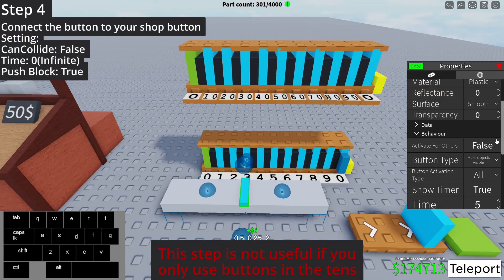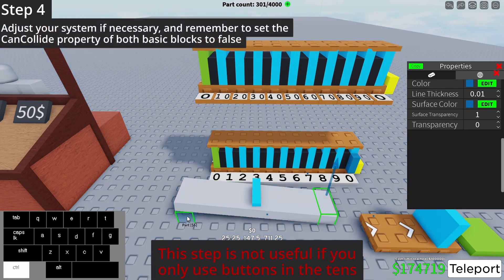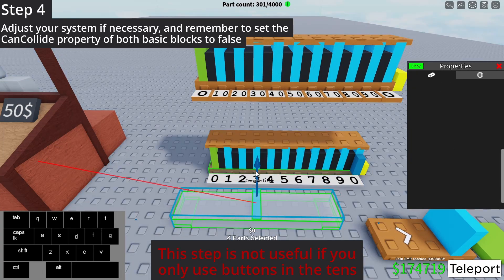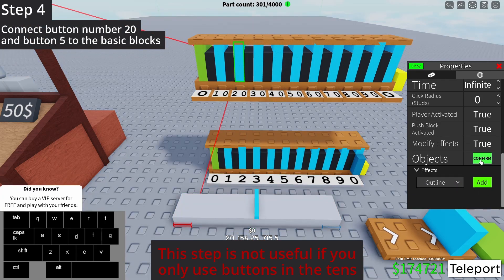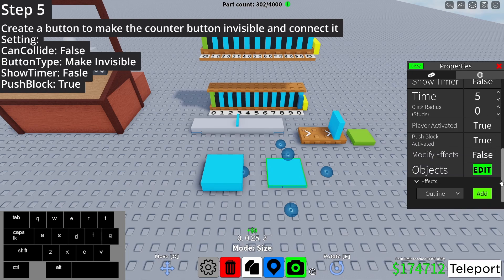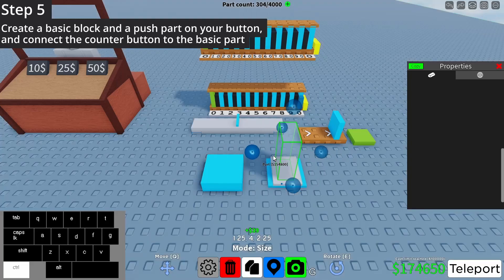Connect the button to your shop button. Adjust your system if necessary, and remember to set the can collide property of both basic blocks to false. Connect button number 20 and button 5 to the basic blocks. Create a button to make the counter button invisible and connect it. Create a basic block and push part on your button, and connect the counter button to the basic part.